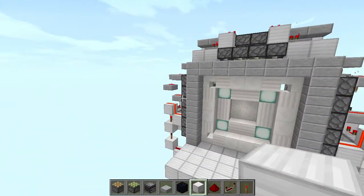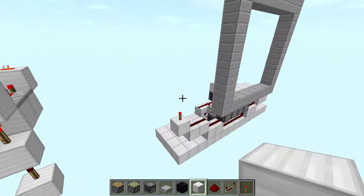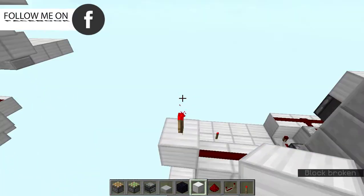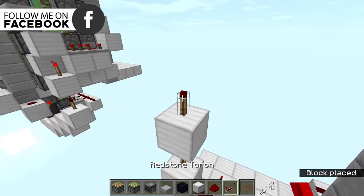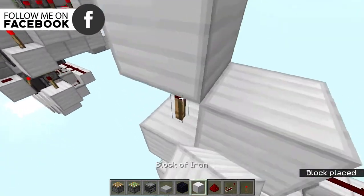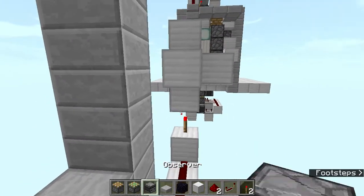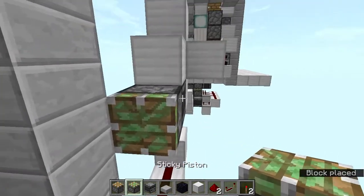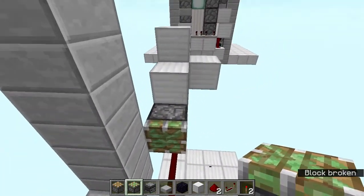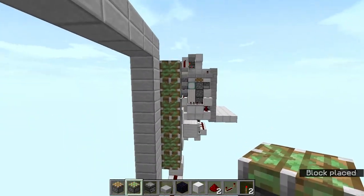These sides are completely symmetrical, so I'm going to show you how to build one side and you can do the same thing on the other side. Go over here and add a block, a torch on top, then a block here, a block here, and a block here. Now we're going to add all the pistons — place a temporary block, add a sticky piston over there, and follow up with sticky pistons going over here up to this level.